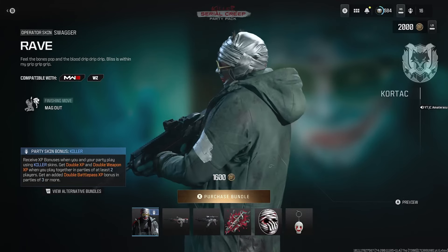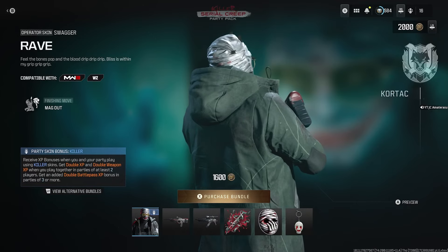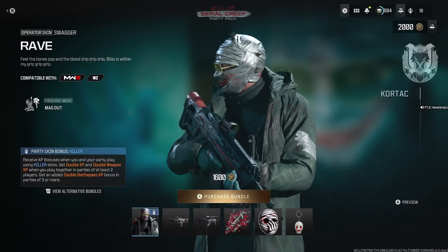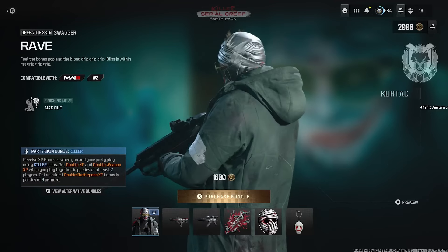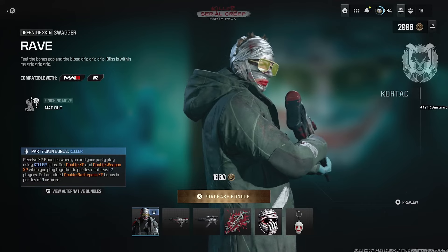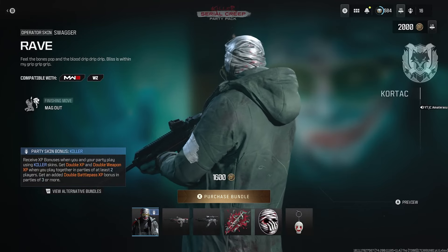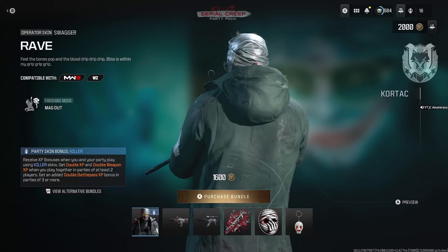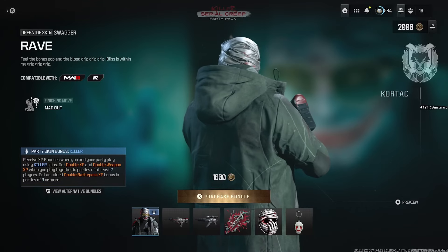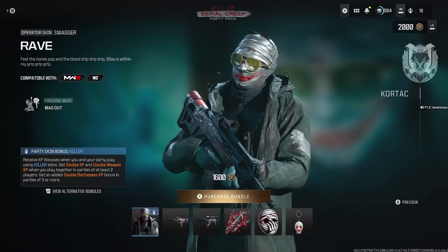When you click on this bundle you'll see: 'Party Skin Bonus for Killer — receive XP bonuses when you and your party play using Killer skins.' You get double XP and double weapon XP when you play together in a party of at least two players, and an added double Battle Pass XP bonus in parties of three or more. So if you always play with friends that have the Killer skin, you pretty much get unlimited double everything.